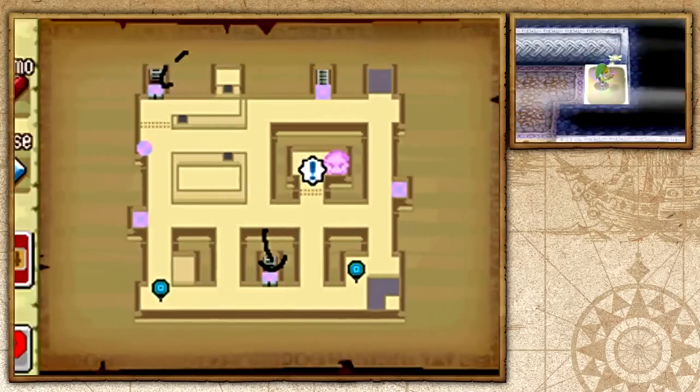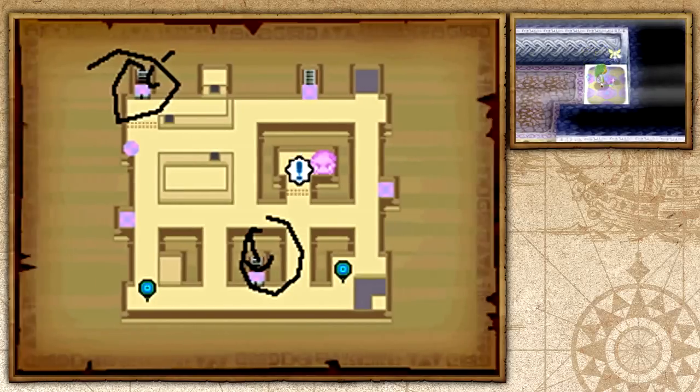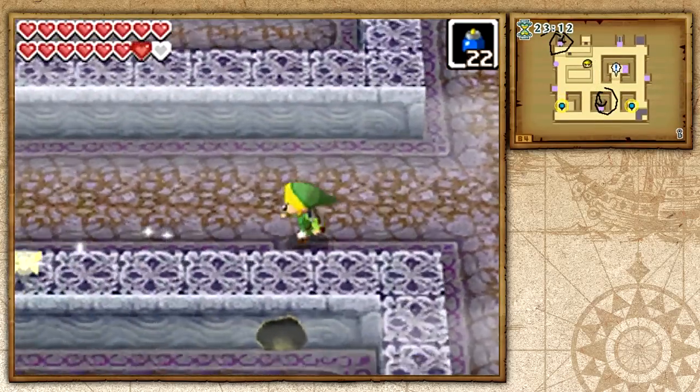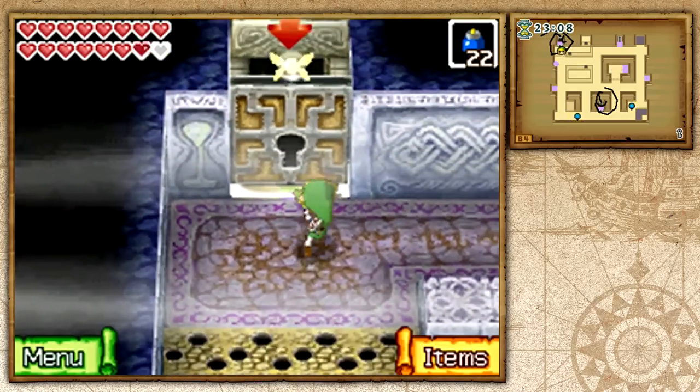Instead of going through this room right here, which would put me through a huge maze, I'm going to take this one. We already took this room before in the previous run through this temple — I'm pretty sure we did because I wouldn't have it marked on my map.